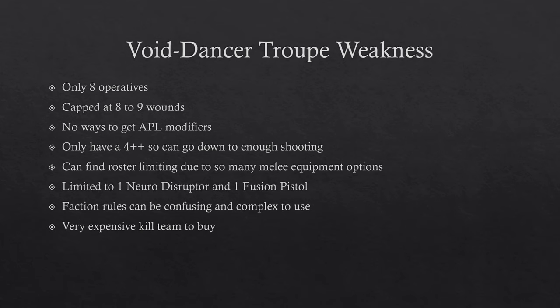For weaknesses, they are only 8 operatives — effectively semi-elite, with only Hearthkyn Salvagers at the same count. They are capped at 8 to 9 wounds, which while nice is still not as great as being at 12 wounds. You're in a weird middle ground — just a bit better than elites, but even a crit bolter will knock you down to 4 wounds, so you have to be careful.